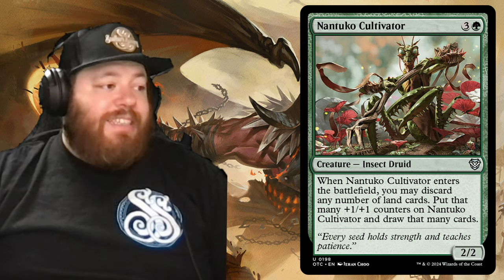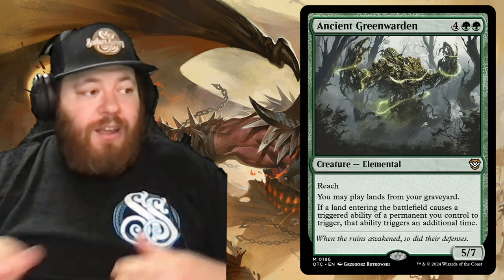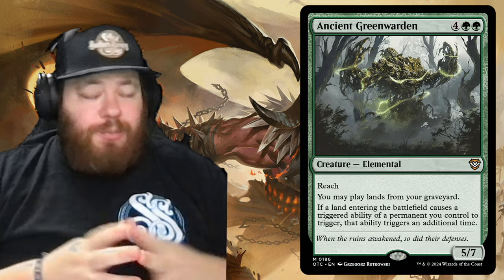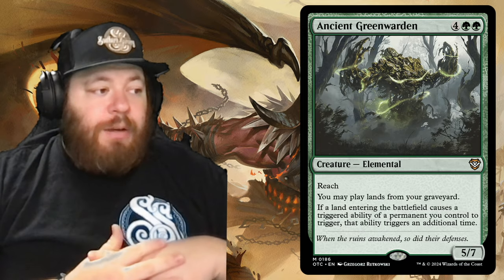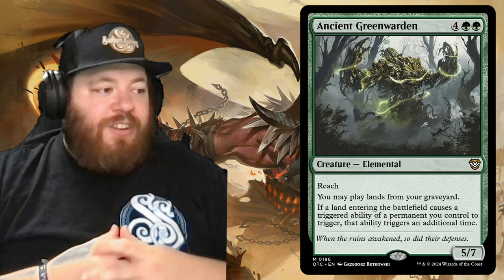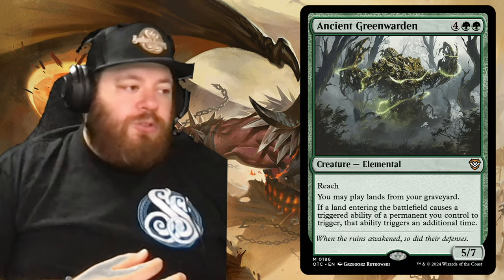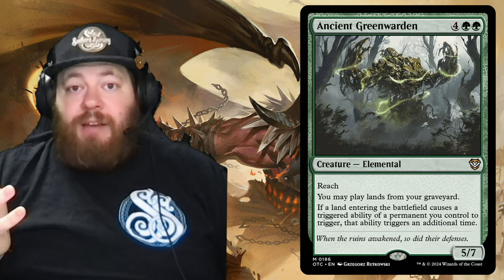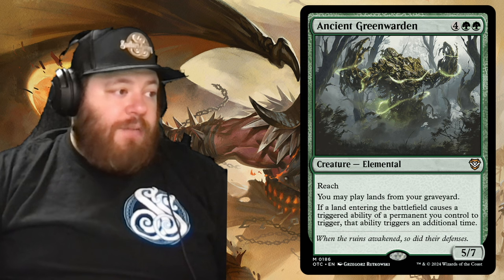Our next creature is one of the better ones in the deck: Ancient Green Warden. It's the most expensive reprinted card — around $13. It's four and two green for an elemental with reach. You may play lands from your graveyard. The big part: if a land entering the battlefield causes a triggered ability of a permanent you control to trigger, that ability triggers an additional time. Essentially, we get double triggers with Ancient Green Warden out — which is massive.